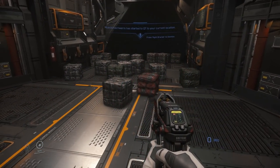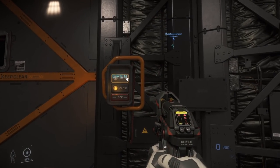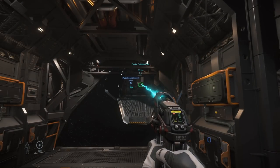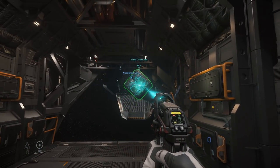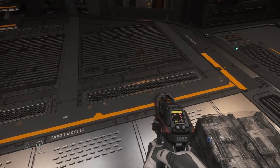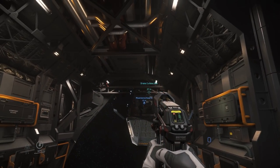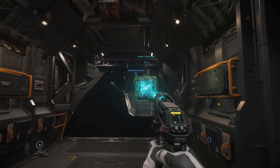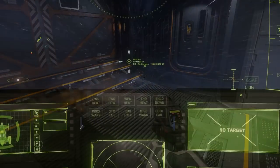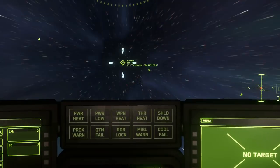We decided to move out to a random spot of empty space between Daymar and Crusader L1 to finish the transfer. There we go, now I'm done. In 3.15 everything's there again and well animated. There's a couple more - mostly we're done. It's all out. Double check. And finally we were on our way to Hurston with the intention of heading straight to the moon, Aberdeen.